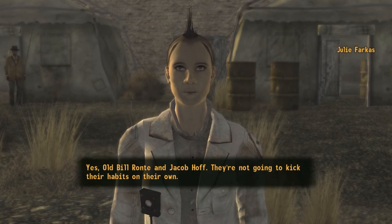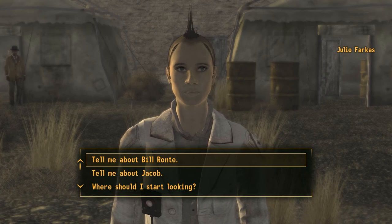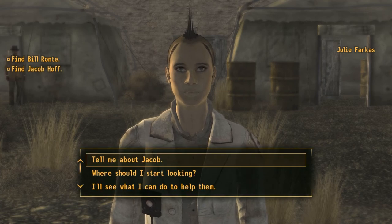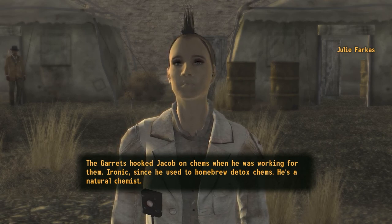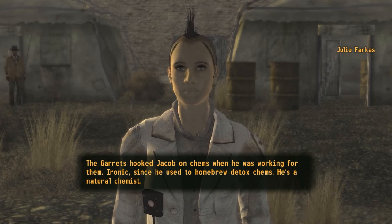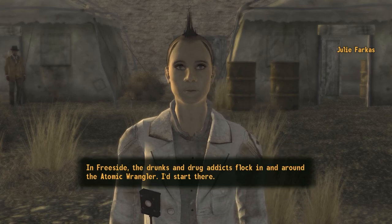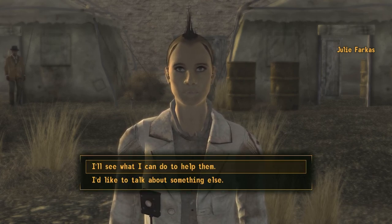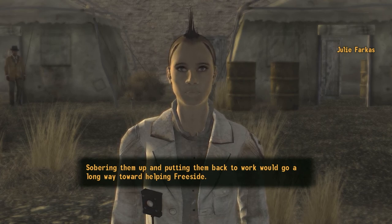You said something about helping addicts? 'Yes - old Bill Ronte and Jacob Hoff - they're not going to kick their habits on their own.' Tell me about Bill Ronte. 'Old Bill Ronte is an exceptionally skilled machinist. He could fix the problems we've been having with Freeside's water pump if he sobered up.' Tell me about Jacob. 'The Garretts hooked Jacob on chems when he was working for them - ironic since he used to homebrew detox chems. He's a natural chemist.' So where should I start looking for them? 'The drunks and drug addicts flock in and around the Atomic Wrangler - I'd start there.' Perfect, I'll see what I can do to help him.